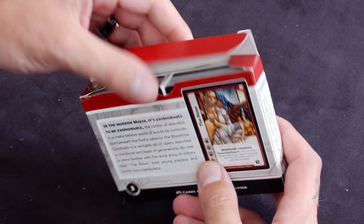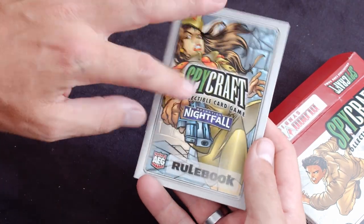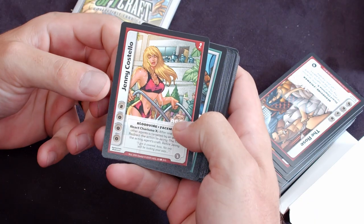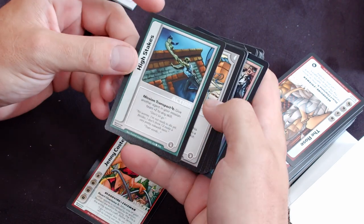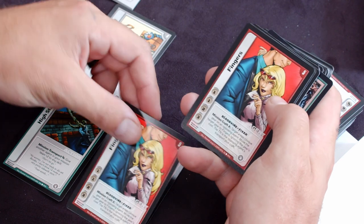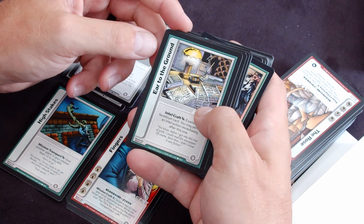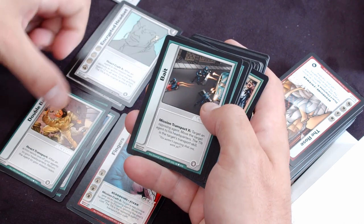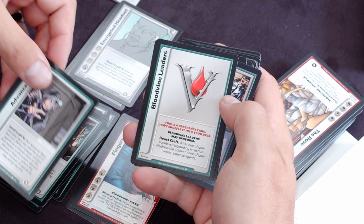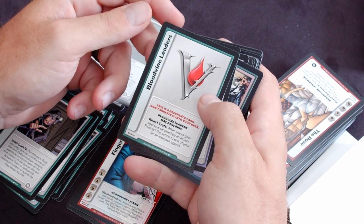Let's pop this open. So we get the traditional old Spycraft TCG mini rulebook. Jenny Costello agent, high stakes action, we get a first aid kit for gear, Fingers — that's another agent — we get a couple of hers, some gear, encrypted headset, error of the ground action, double back action, bait action, another bait, advance team action.